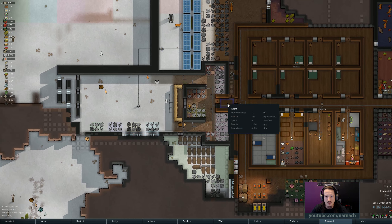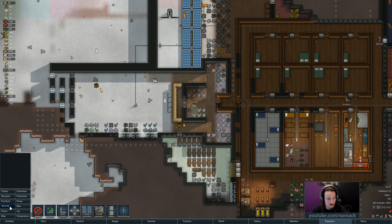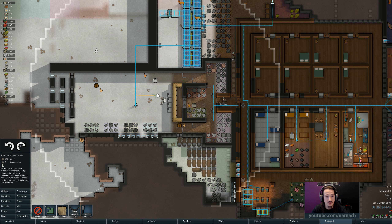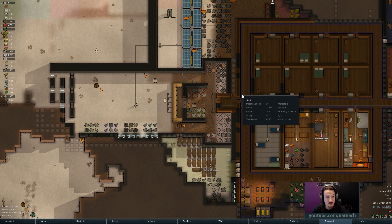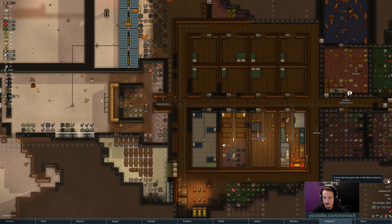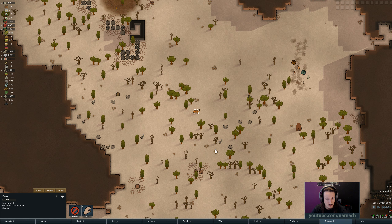We've got a lot of things to move around. There's a turret we want to build over there, and we should also build a turret over here. Now at least we have our defenses back properly the way we wanted them. Because we do have quite some steel. A local doe has gone mad — you are going to be hunted.